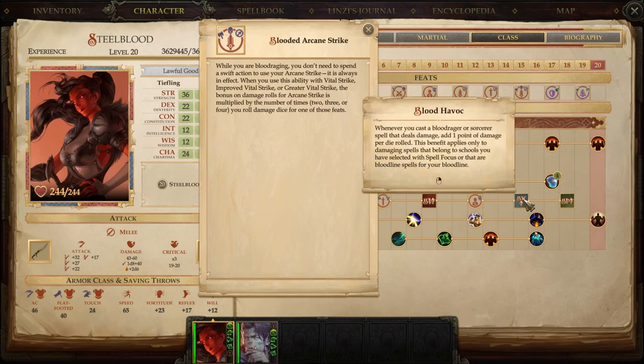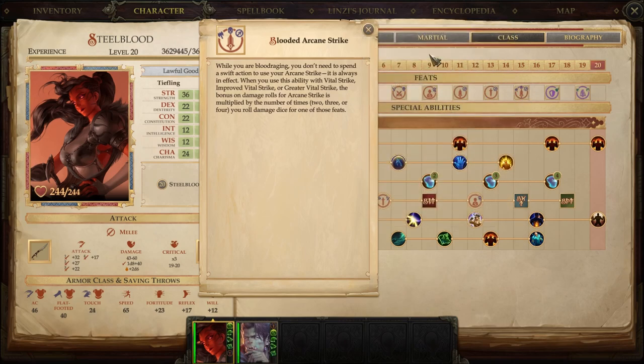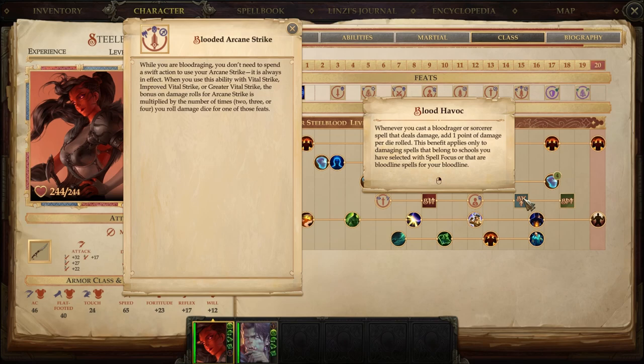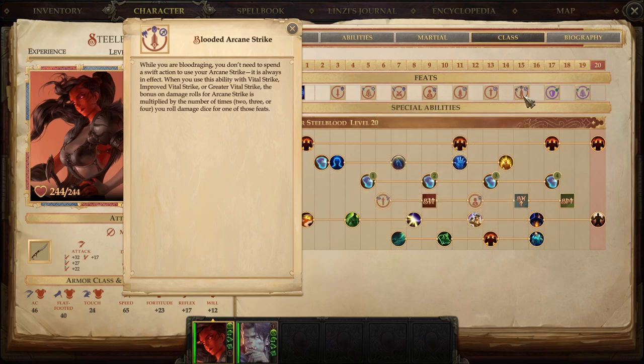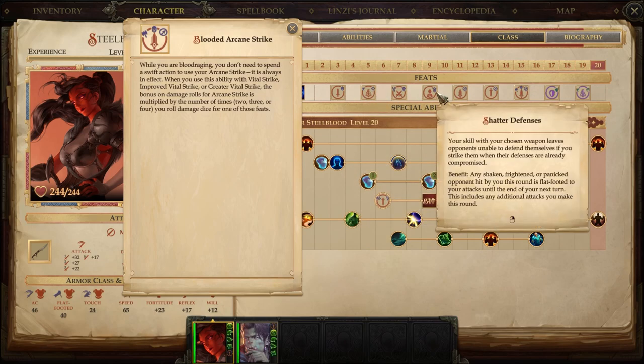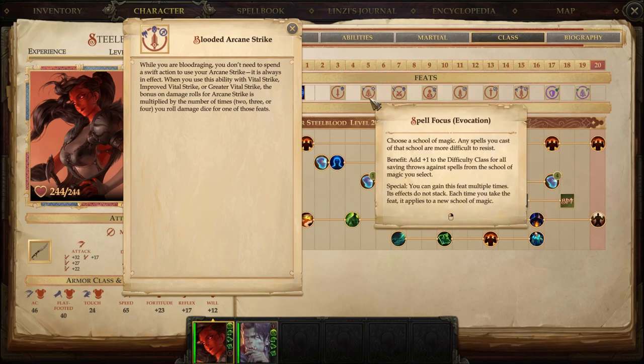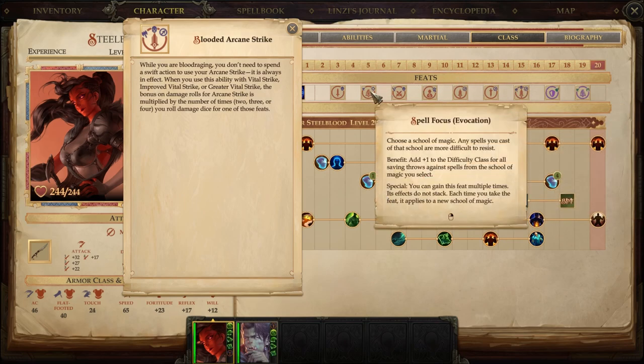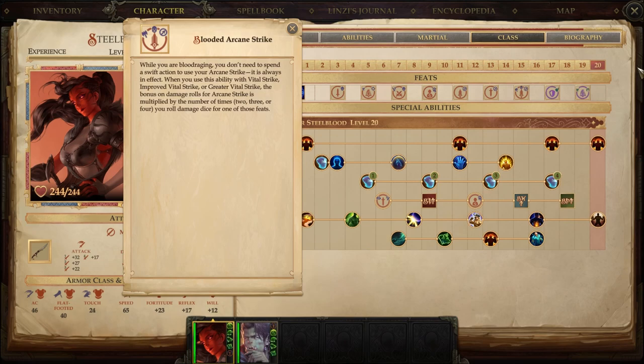This is where we picked up Blood Havoc. Honestly, by this level you'd want Spell Focus: Evocation — that's why I say it could be shuffled here, because that's the perfect time, having just picked up Blood Havoc. That would mean we could shuffle Arcane Strike and Blooded Arcane Strike earlier back-to-back, and then at level 15 take Spell Focus: Evocation. That would probably be the way I'd make this build for changes.